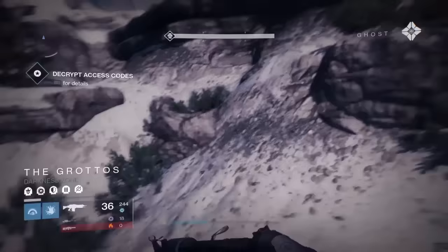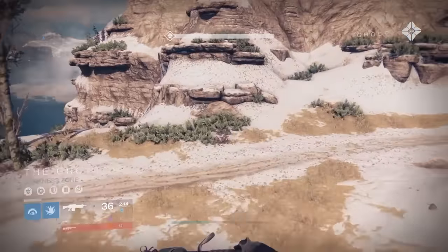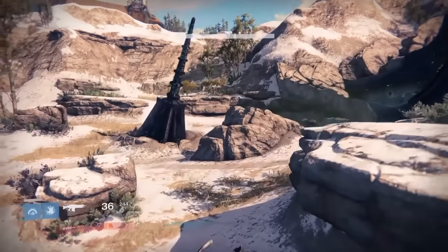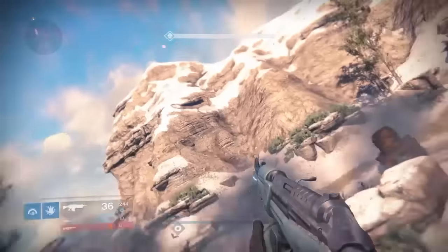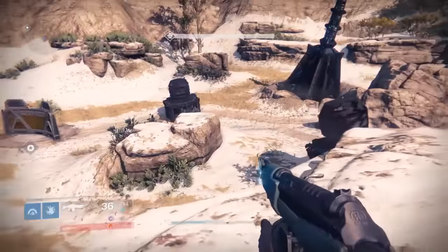Now the key to this strike is getting through this Warsat area, and anybody that's done the Saber Strike knows that this part stinks. It's really difficult even on Heroic, especially if you're with randoms. So on Nightfall, even more difficult. But thanks to our old friend the Sparrow Glitch, we can avoid this encounter completely and be 100% safe.